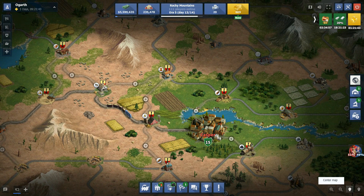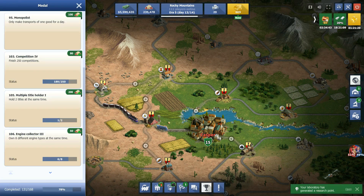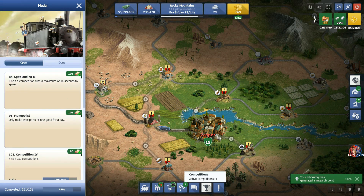The next thing is: connecting to multiple cities also benefits you in that there are medals tied to connecting different cities. I'm up to eight right now, but there are usually all sorts of different ones. Definitely take a look and see what medals are available because they all give you different amounts of prestige. Some are very simple things — like make all transports of one good for a day. The earlier you can do this the better. Things like spot landing — finishing a competition with only 10 seconds left — that's 300 prestige if you can do it. Might as well take advantage of that.